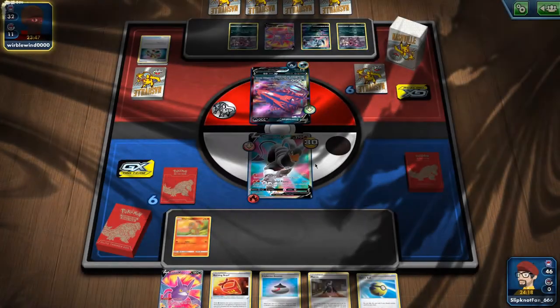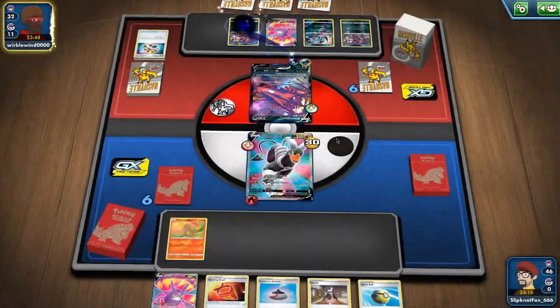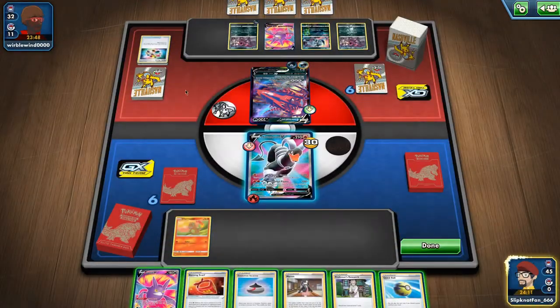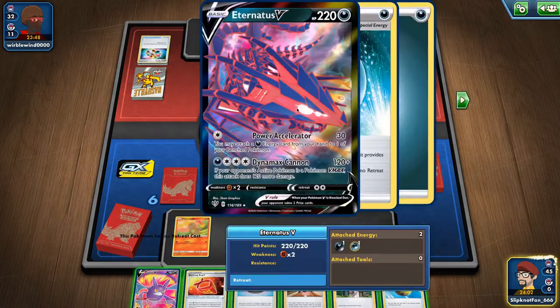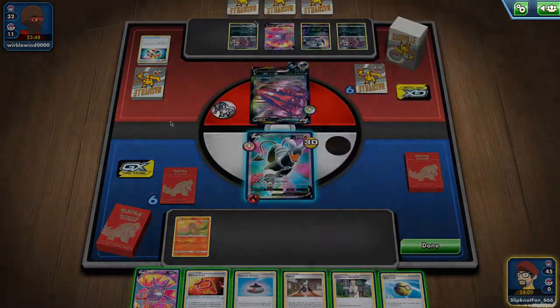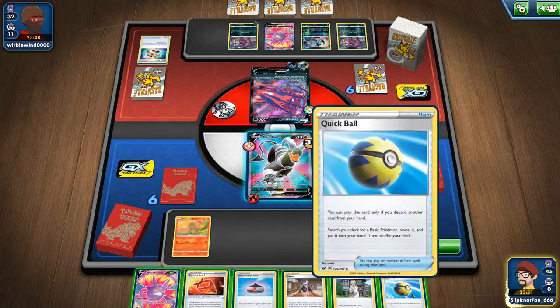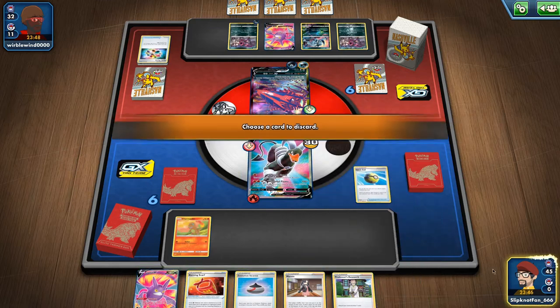So he did 30 damage, which means we will be in knockout range when he has six Pokemon in play, which is pretty close. If only we put this there and then accelerated it on there, then maybe he wouldn't attack that. I don't know what I want to do with this. Okay, we're gonna discard this Marnie.